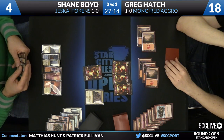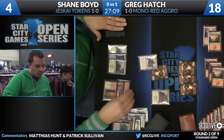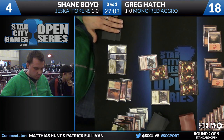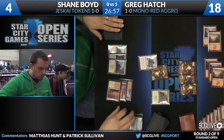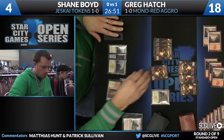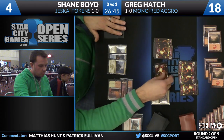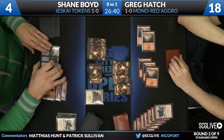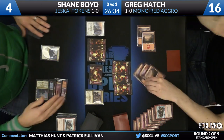The problem is Shane has no instants in hand — just a Hordling Outburst. He loots, finding a Flooded Strand which won't help. If he'd found Stoke the Flames, he would have had a free spell with all his creatures to trigger lifelink. He could play Seeker of the Way and trigger lifelink — that would be great. He needs life points. Shane swings with one goblin token as a sort of free attack, and finally Seeker of the Way finds his way onto the battlefield. Shane is at four life — is he dead? Greg has two cards in hand: one mountain, one Hordling Outburst.